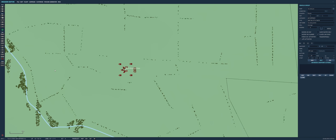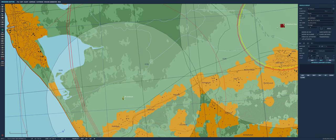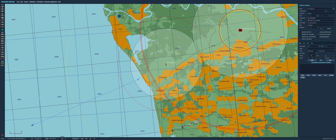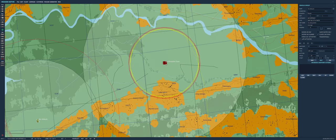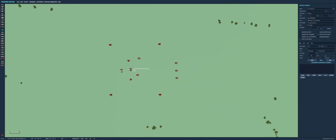Let's go back into DCS. We set up the SA-6 battery and the attacker, which is going to be a Tornado — a German Tornado — armed with two HARMs. The HARM version we have in DCS is the AGM-88C, which is quite modern and should be more effective even when the radar goes off.